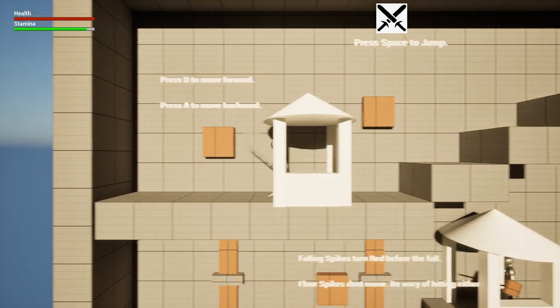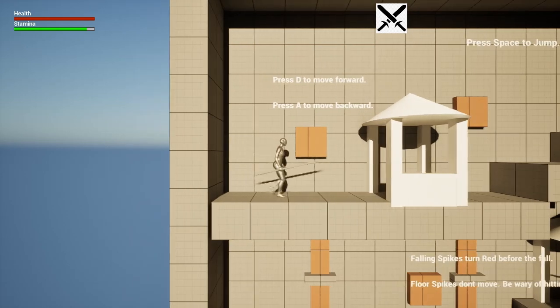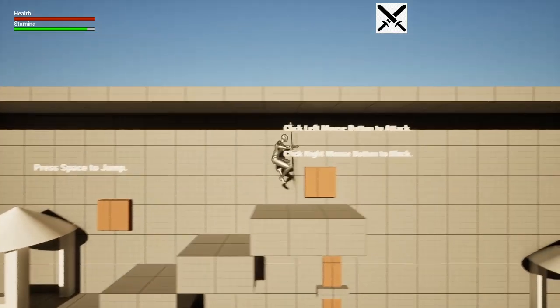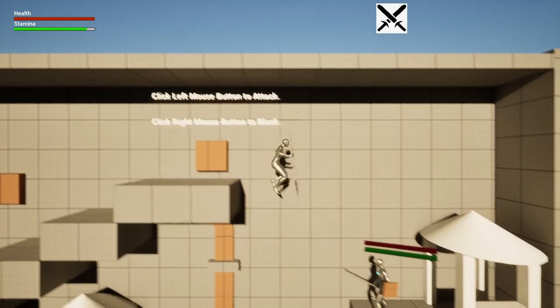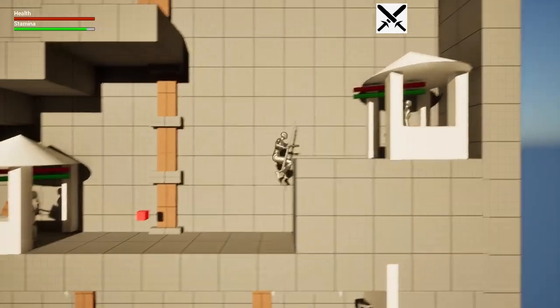This is supposed to be a tutorial level — it's level one, created by Danny Hefner, a member of my team. Right at the beginning it tells you how to move left, right, forward, backward, spacebar to jump, and also left mouse click to attack and right mouse click to block.